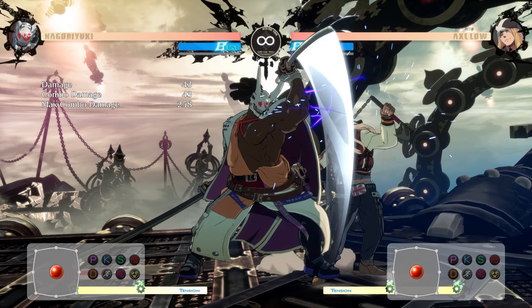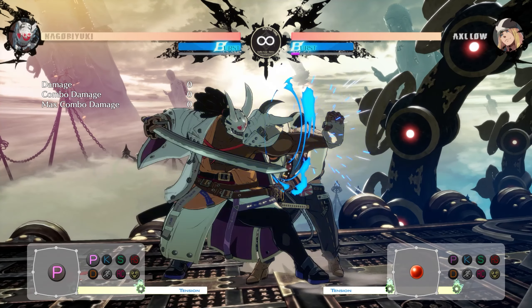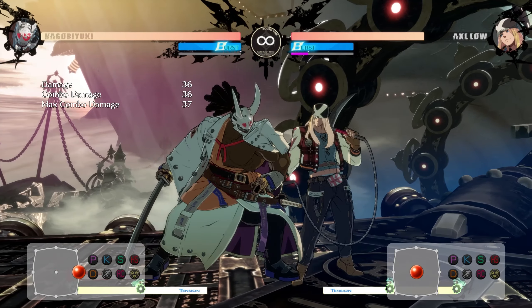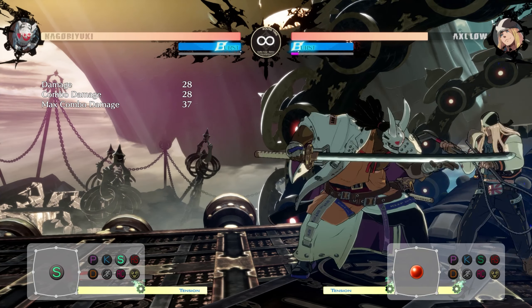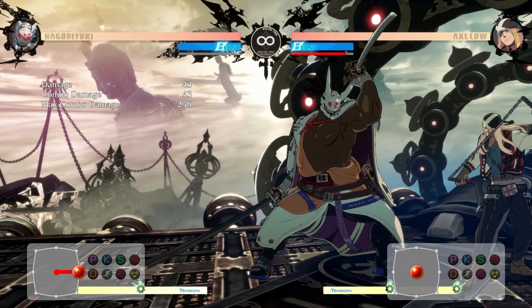Now, his neutral game. Close to him, Nagoriyuki has a plethora of options. His standing punch, standing kick, and close slash are all incredible close range moves. His standing punch will come out in five frames, and his standing kick and slash are both seven frames.